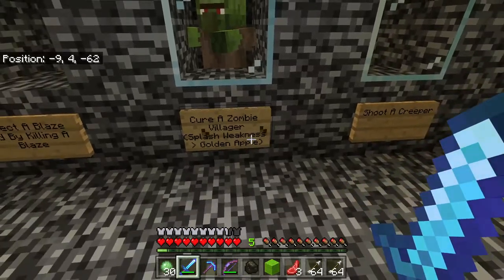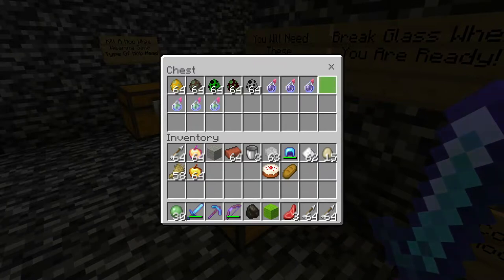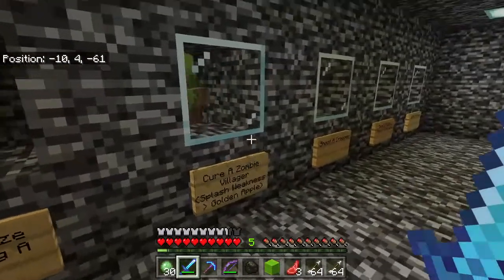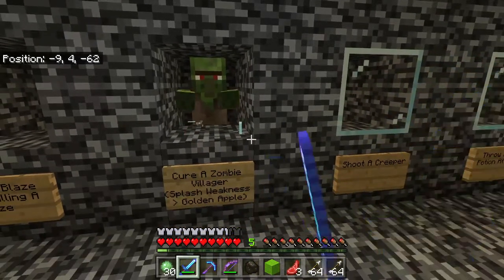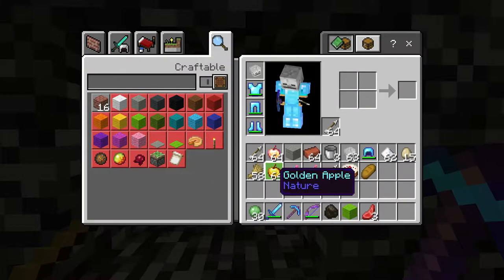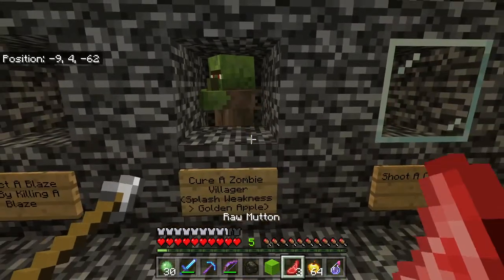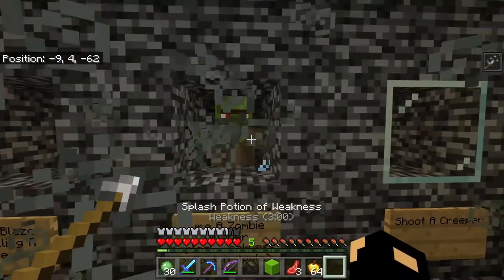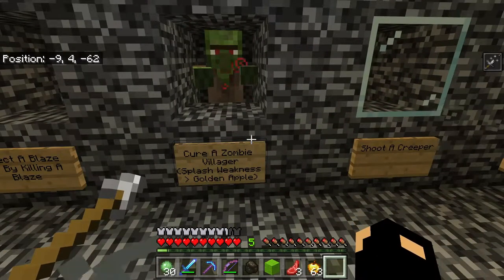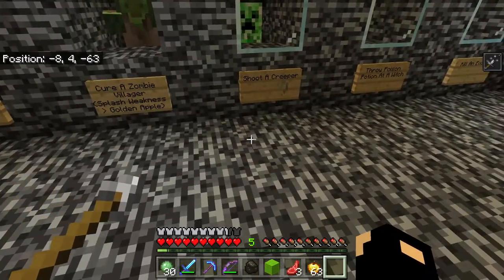Cure a zombie villager — you need a splash potion of weakness. I used to fly around in creative mode and just find the igloos and cure these things. You need golden apples and a splash potion of weakness. Throw a weakness potion at him, feed him a golden apple, and wait about one to two minutes. I just got 40 more — Zombie Doctor!